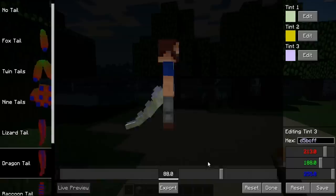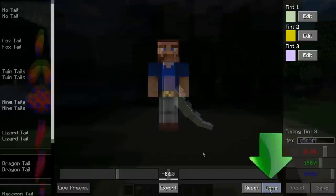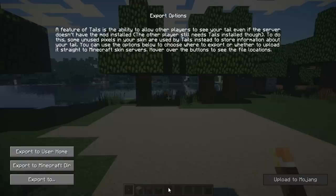Once you have finished editing and adjusting your tail, you can click Done, and this will take you back into the game. On top of that, there's a button labeled Export, which allows you to use your tail in servers and outside your single-player world by following the on-screen instructions.